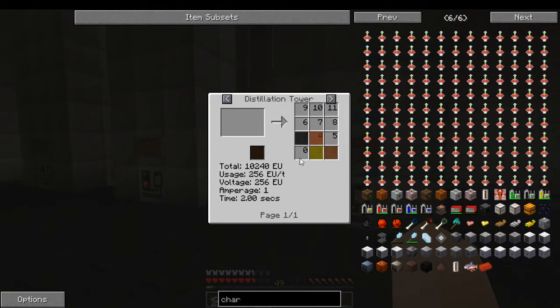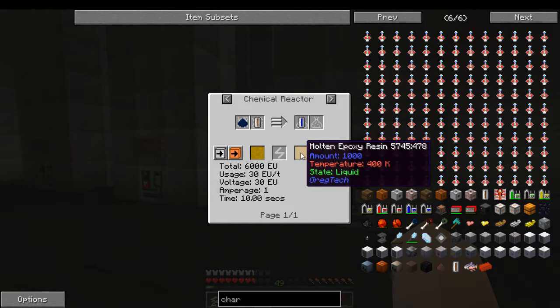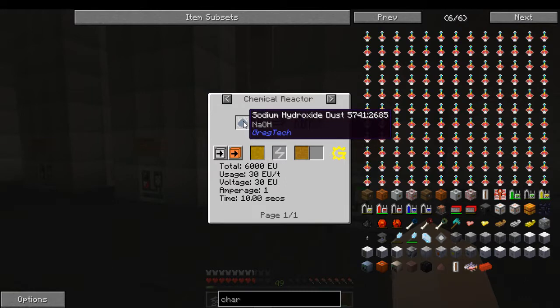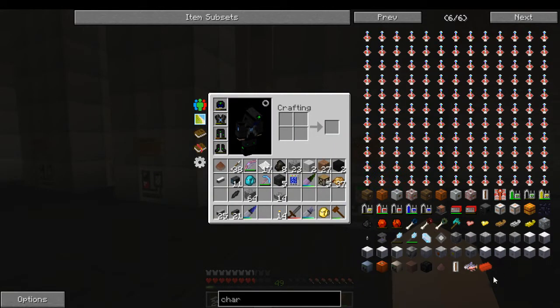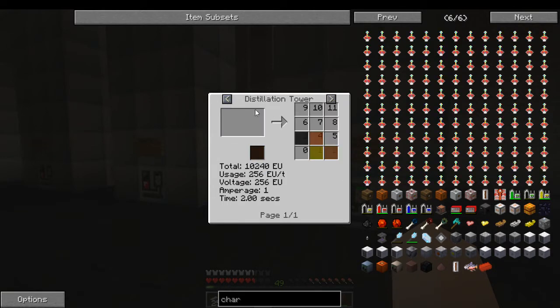Wood tar is going to give us creosote, which will burn off, and phenol — which is used to make molten bisphenol A. The uses for that is the new recipe for molten epoxy resin, made with epichlorohydrin and sodium hydroxide. Sodium hydroxide we set up a few videos back — we're getting that from salt water. The only thing we need to go with that is the epichlorohydrin, which is made from glycerol and hydrochloric acid, so we'll set that up pretty soon.